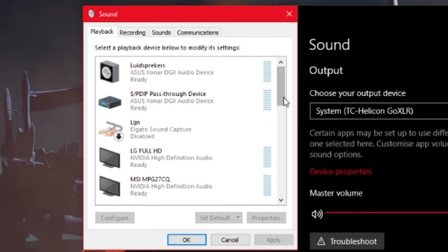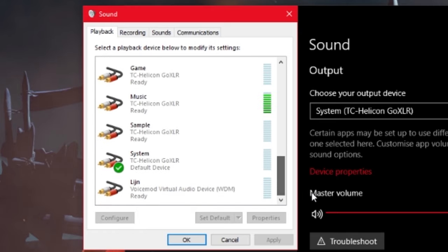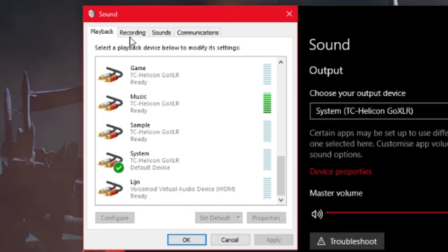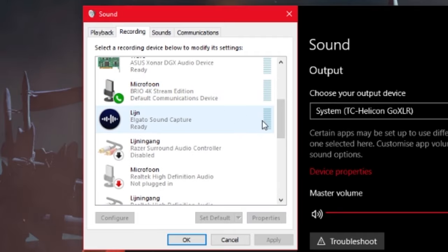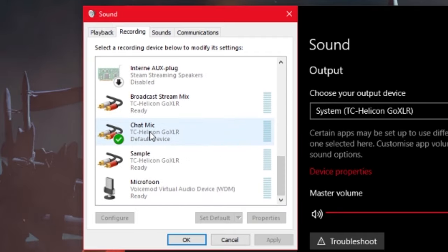On the Playback tab, make sure you have a check mark on the right output device, and the same applies for the Recording tab. Right here you can see that the wrong input source has been set as the so-called communication device. Click on the proper source and just click the Set Default option. And that's all for your Windows settings.